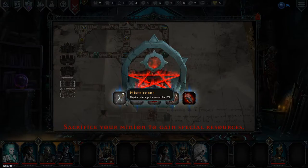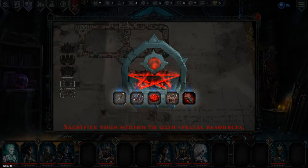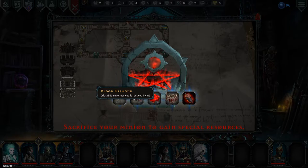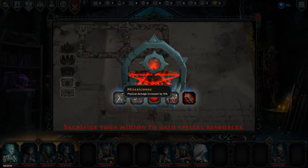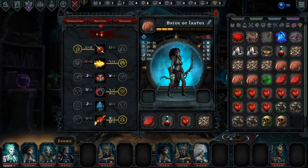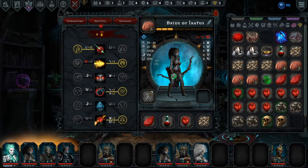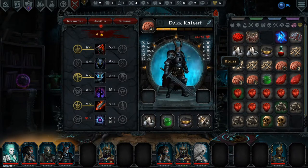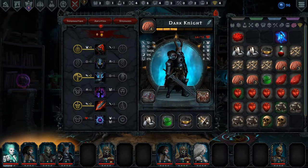Physical damage increased by 10%. Physical damage received is reduced by 9%. Critical damage received — is it based on the level of the minion sacrificed? Magical damage received is reduced by 9%. 'At the beginning of combat all enemies lose 20-30 vigor, ignores ward' — one-time use. I'll pick that up and give it to the Bride of Iratus. Let's go with physical damage received reduced by 9% for him — he's a tanky boy, that's his job. Let's go, team one!